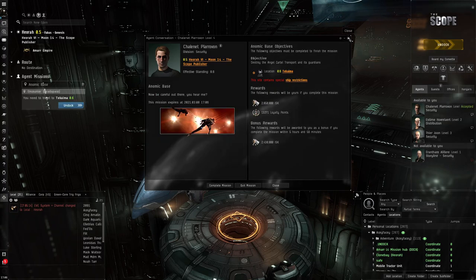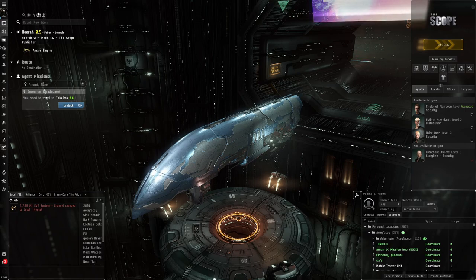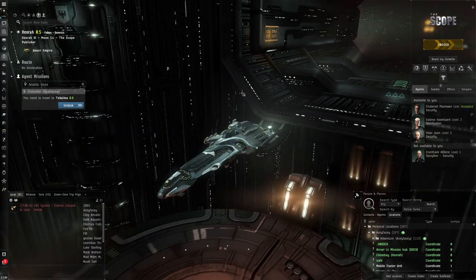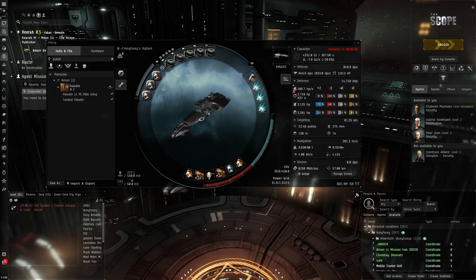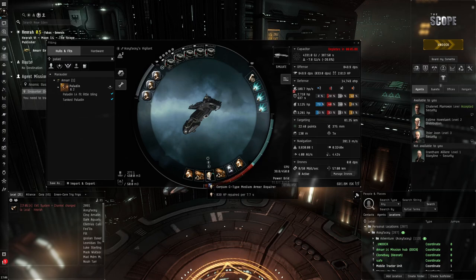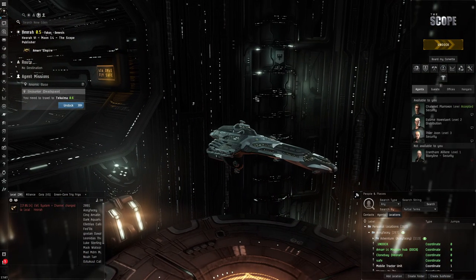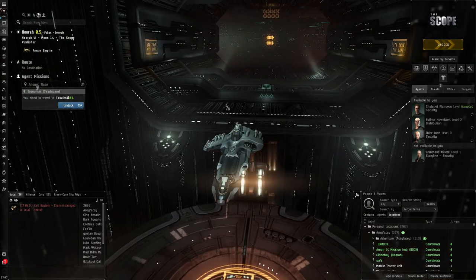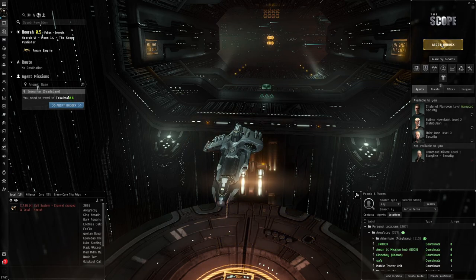The ship I'm going to be using is not the Paladin - it is the Vigilant. The Vigilant is a ship that seems to work very well in this mission. The fit was made by a guy called Hateless Gaming, who is very good at burner missions. I'm basically using his fit - it's an armor-based tank ship and I'm using the Asclepian implants, so it makes everything much easier. We're going to be tanking like an absolute boss.